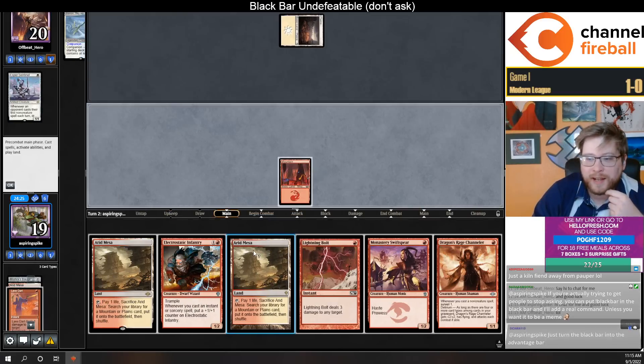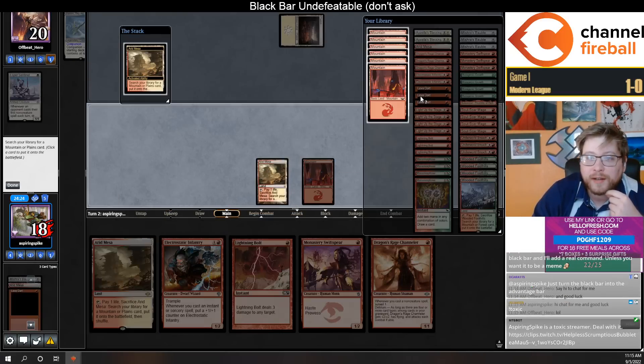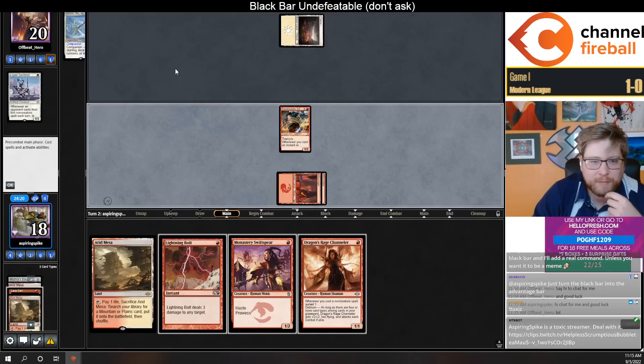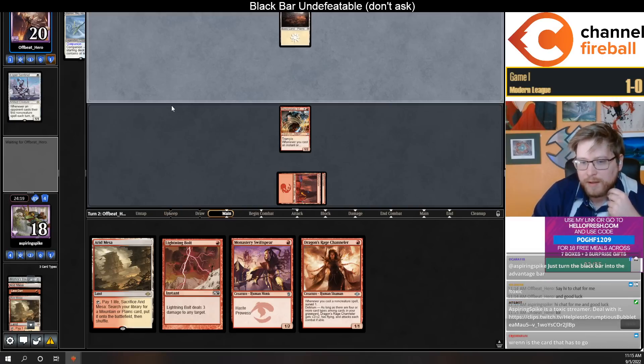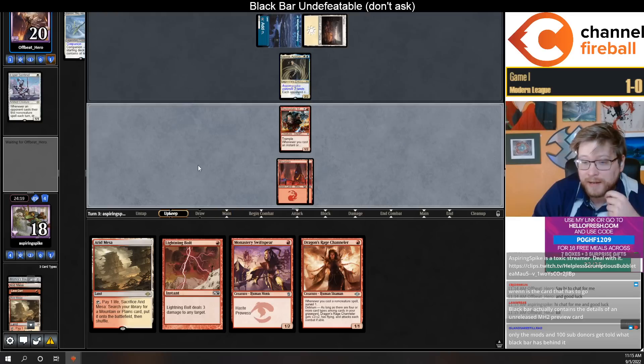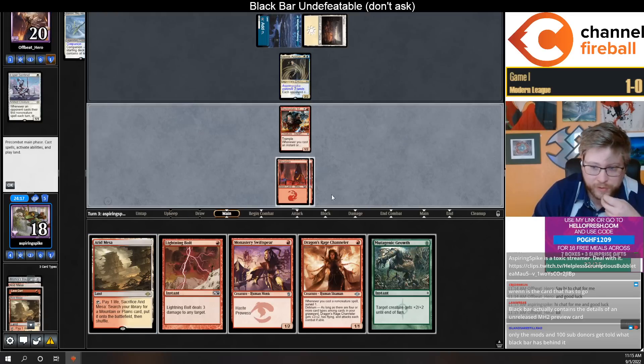I can't say I'm unhappy to see Esper instead of Omnath again to be honest. I think I'm supposed to start there — it could be fine to not, also. Main deck Lavinia? Well, I've never seen that.